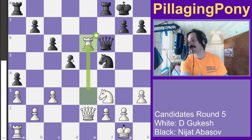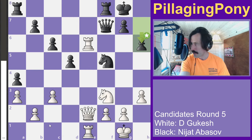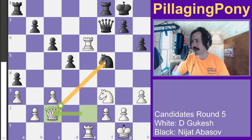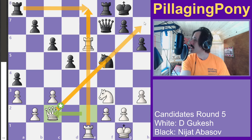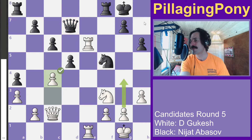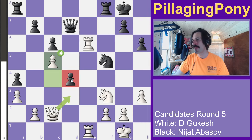We've got the triple stack on the e-file for white. Black creates a little luft, but the white queen is eyeing the knight. If black plays the natural-looking move to e8, captures happen, the queen gets deflected, and black loses the knight. White is also eyeing the h7 square. White pushes forward and locks it down.